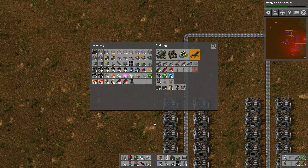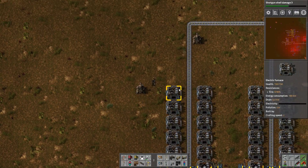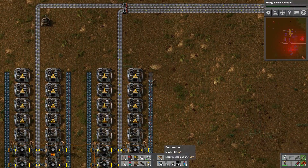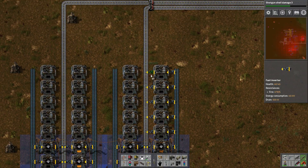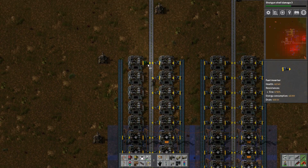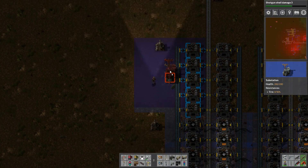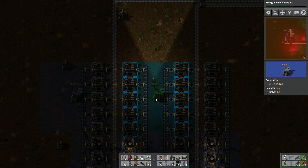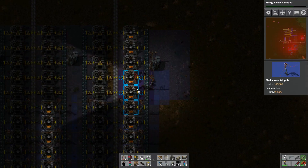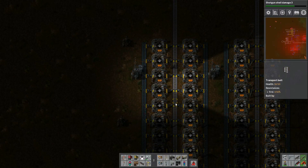I'm going to take all those extra furnaces in my inventory and add them to the existing line, even though right now the iron plate output is actually backing up. But it won't be that way forever, so I'm going to be prepared for the future. Now instead of eight furnaces on each column, I have 13, and that will eventually be increased to 16 — I believe that is the magic number for the number of furnaces on each side of a belt to fully saturate it. However, my substation can't quite reach this new row of inserters, so I have to power those up with older power poles.